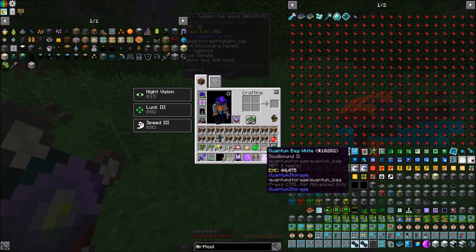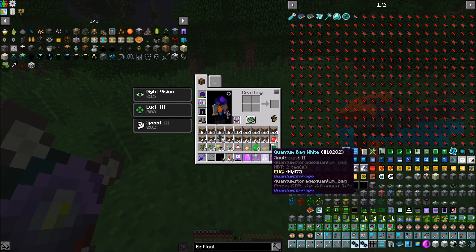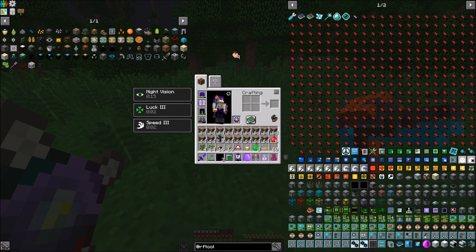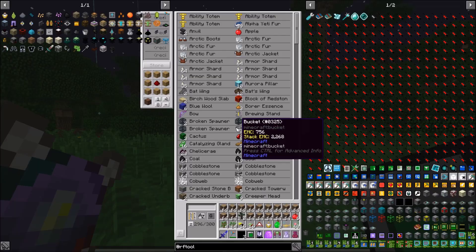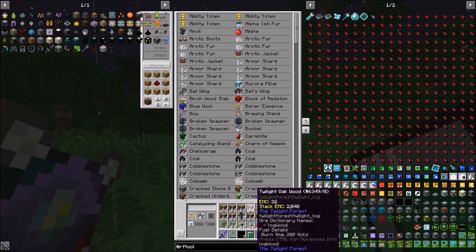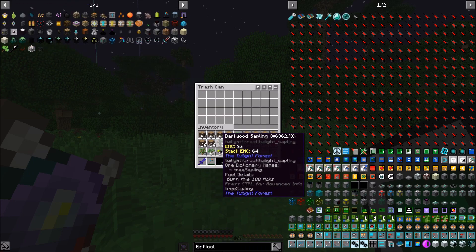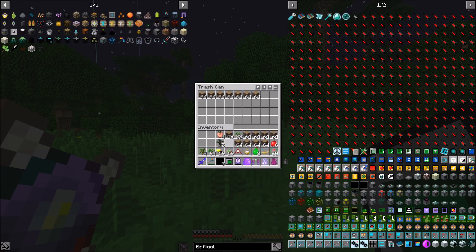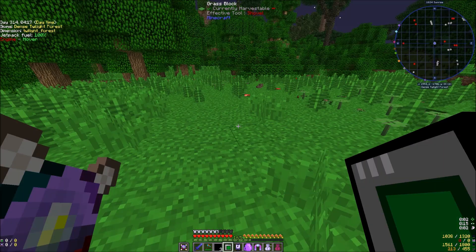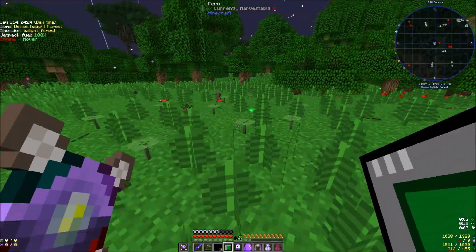Sickly twilight saplings — we have a stack of them now. Hopefully we emptied our bag out. We'll use the garbage bin for the rest because if we're going to be coming here harvesting trees we don't need the fruit. We'll keep the glow bugs and cicadas for now and pick up all the loot.